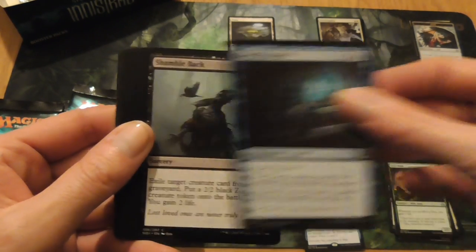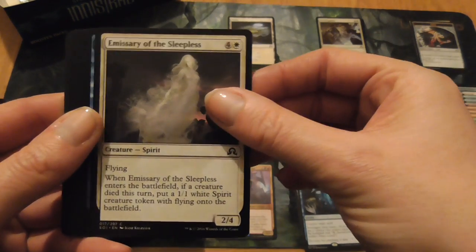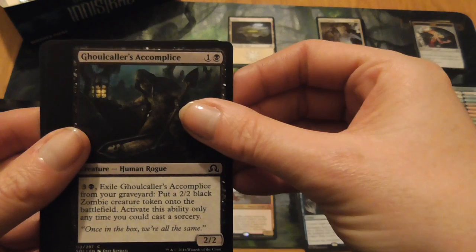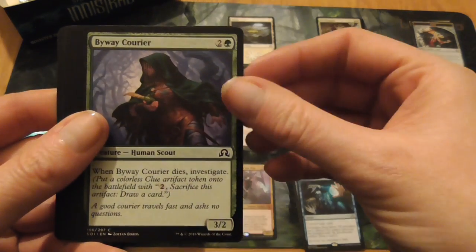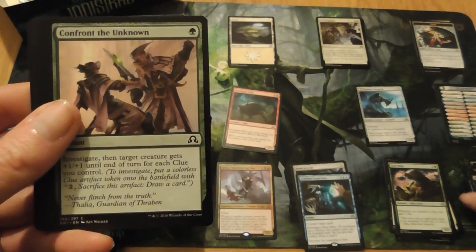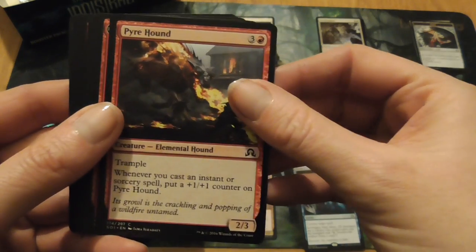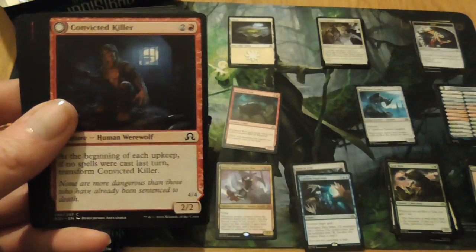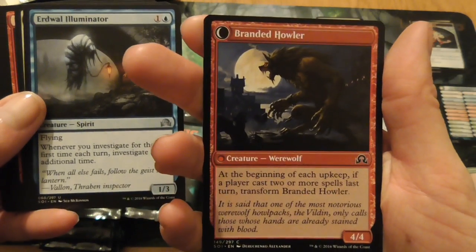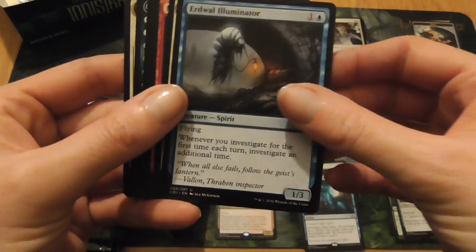Here we have Sleep Paralysis, Shambulback, Emissary of the Sleepless, Catalogue, Ghoulcaller's Accomplice, Byway Courier, a Blood Mad Vampire, Confront the Unknown, Pyre Hound. A Convicted Killer who turns into Branded Howler — ah, that's awesome. That's for my werewolf pile.